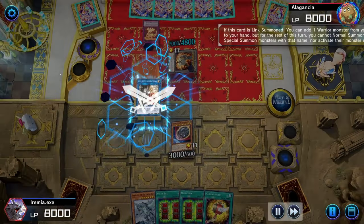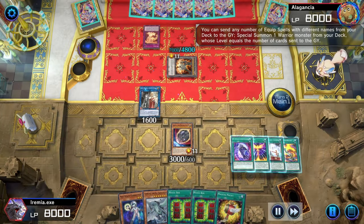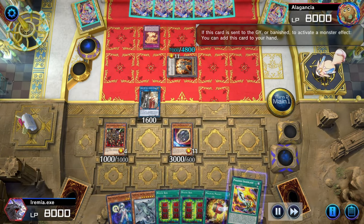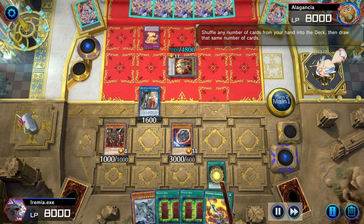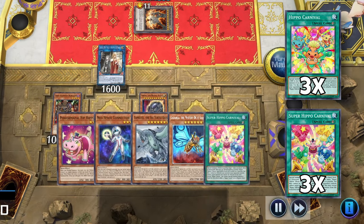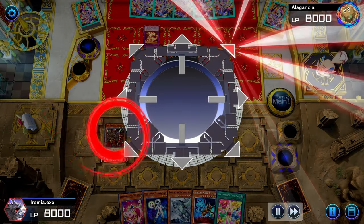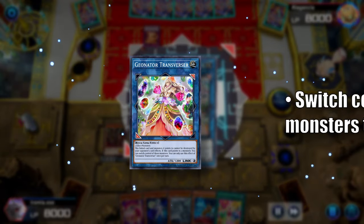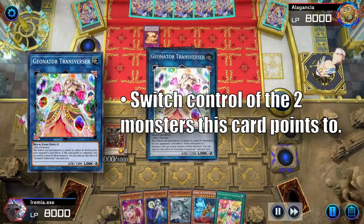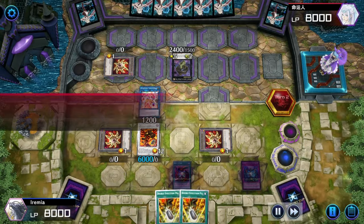Since the Dark Scorpion monsters are all warriors, we can bury a bunch of equip spells to summon our burglars from the deck to the leftmost monster zone. We can add Phoenix Gearblade to hand and shuffle everything back with Magical Mallet to hopefully find Super Hippo Carnival — we are running three copies of each, but that was still a close one. Now we can use Nibiru and Assault to Link Summon for Geonator Transversor. This card swaps control of the two monsters it's pointing to, which is why I summon them in these specific locations.